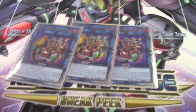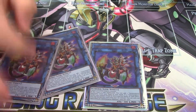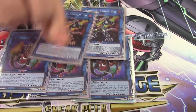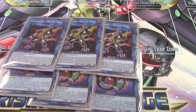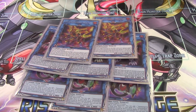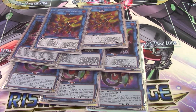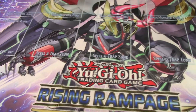Extra deck: triple Baikong is mandatory. I played two for the longest time but you need three — you're summoning all three in any single grind game, and the grave effect is amazing. Triple Sunlight Wolf is standard; it's the best link in the deck and helps you play through everything. Double Heatleo — I don't really like this card but it's just strong enough to run and not weak enough to cut. This is your standard Salmangreat extra deck lineup.